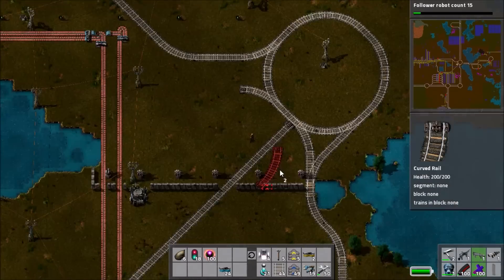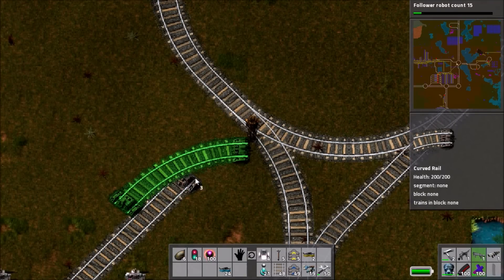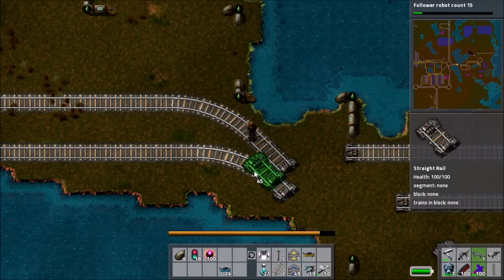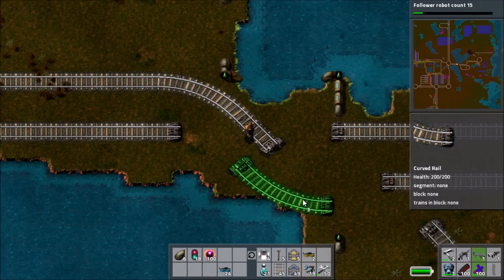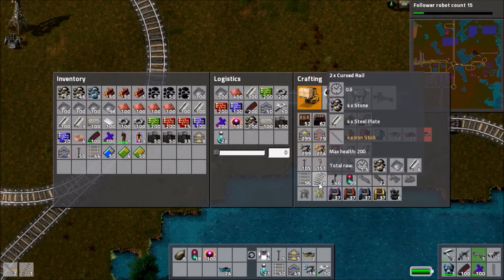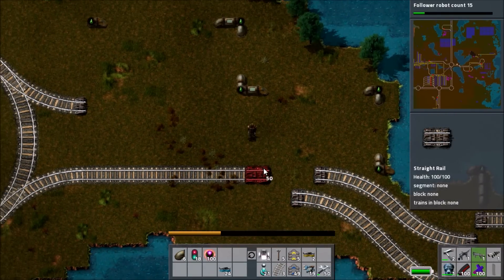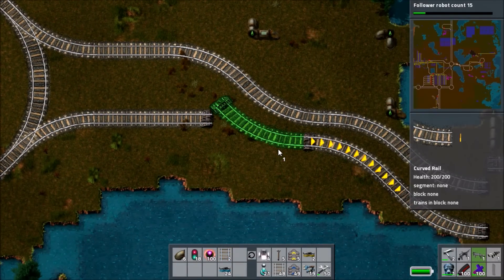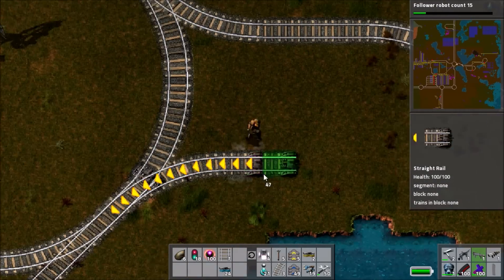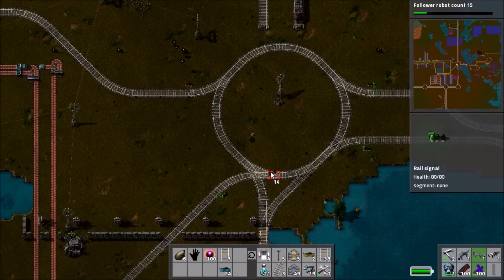We start connecting up the stuff going to the main base. Now that the loop is in place, I know roughly where the rail lines need to go. I find I have to shift the lower one up one to get it into the right section. I then forget this and connect it up backwards. My plan is to integrate the oil and plastic train routes so they both go along the same track, with stations for each along the way - a one-way system all the way around instead of both having separate loops.